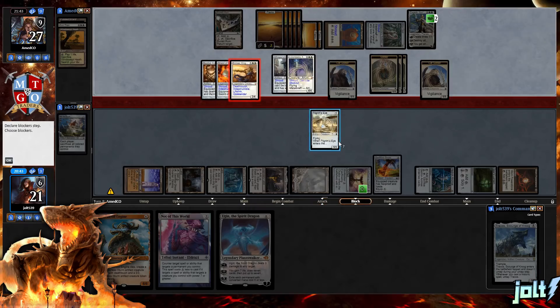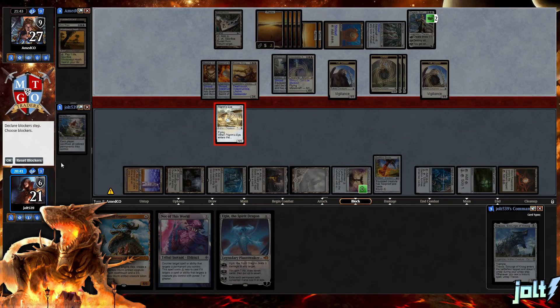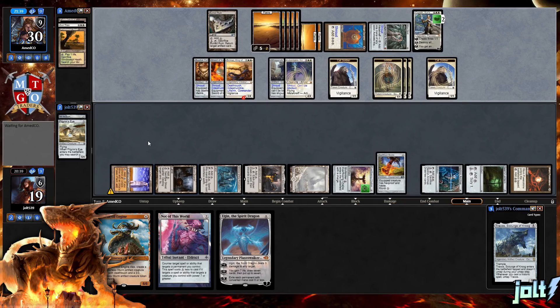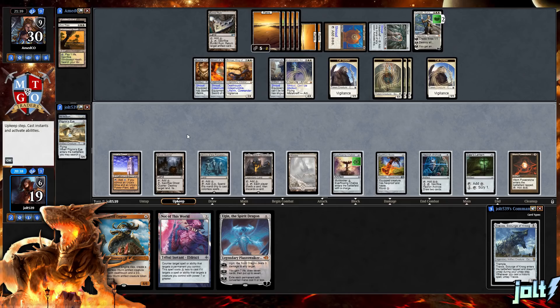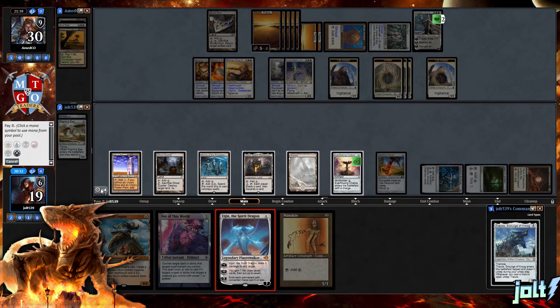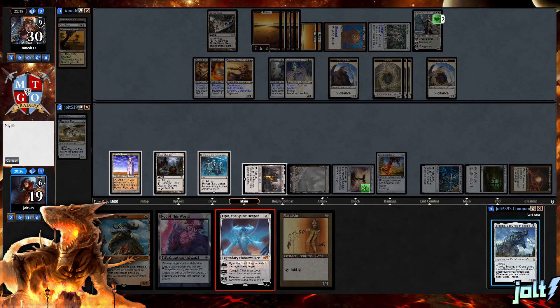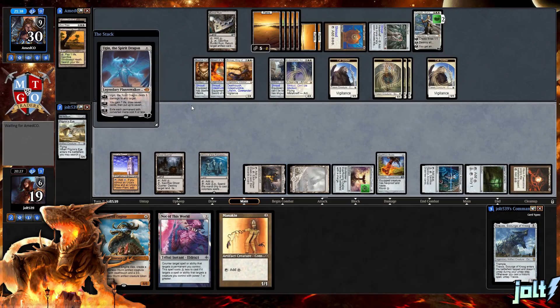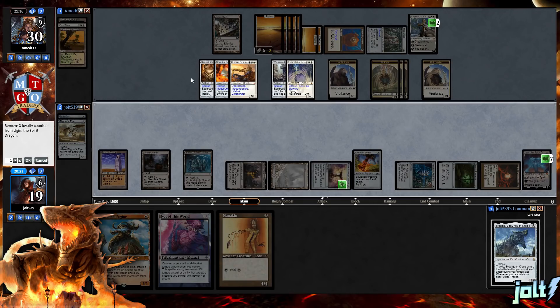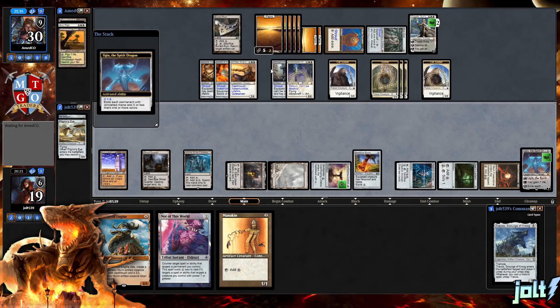We're going to throw Pilgrim's Eye in front of Brimaz. Pilgrim's Eye did a very good service today. That's going to put us down to 19 and put them to 30. We draw into Mannequin — let's go for Ugin. They're hellbent with no cards in hand, and this is going to be a wonderful way to clean up this cluttered kitty cat board state. We get down Ugin and go for the minus six — that's going to clear everything out.